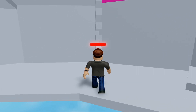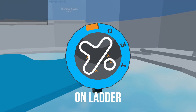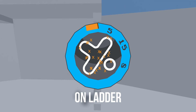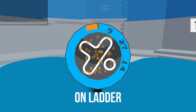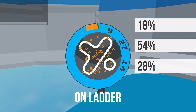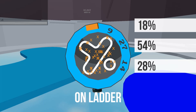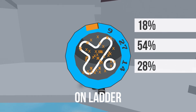Next I will run another 50 tests, but this time when the player is actually on the ladder. This time it is even closer to the baseline tests. The middle zone yet again dominates with 54%, whilst the far zone is exactly the same 28% as the baseline. The close zone was slightly more, coming in at 18%.